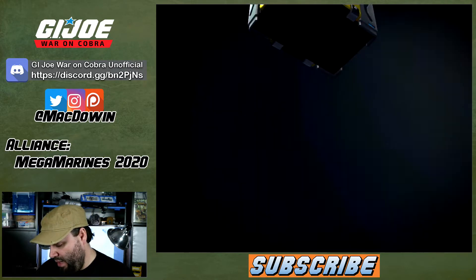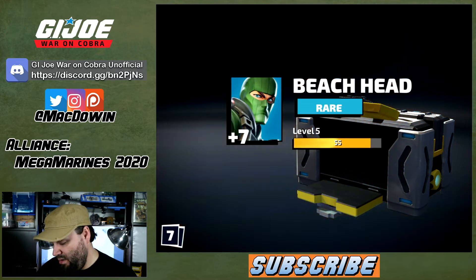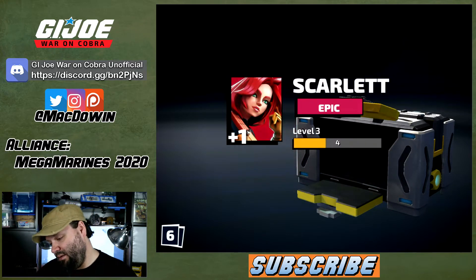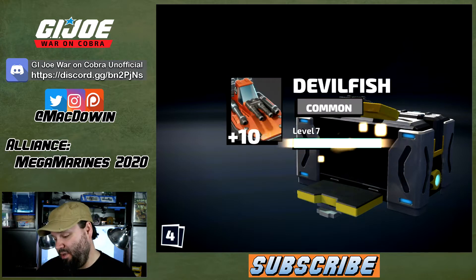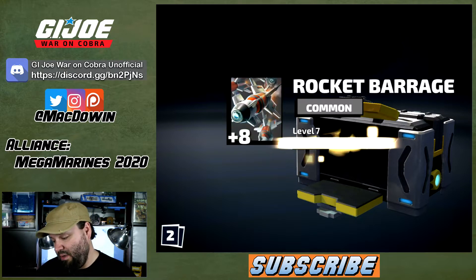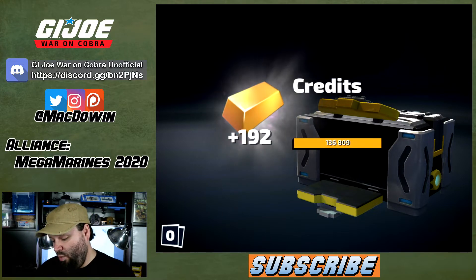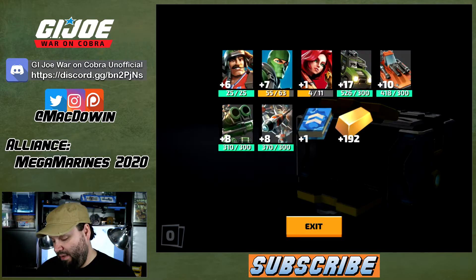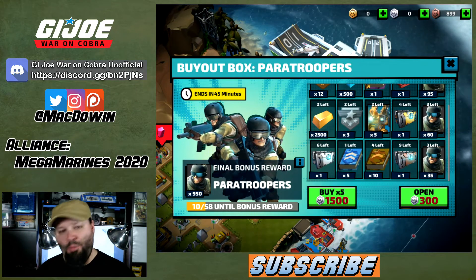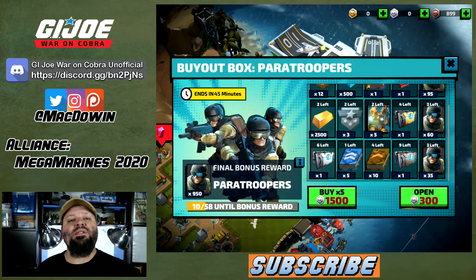What's in the gold box? Six Bazooka, seven Beachhead, a Scarlet, 17 VAMP, 10 Devil Fish, eight Smoke Bombardment, eight Rocket Barrage — I like those — one advanced training manual, and 192 credits. And that's it, we opened up all the Paratroopers and all the Saw Vipers.